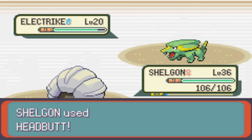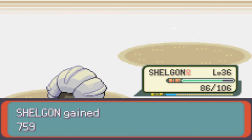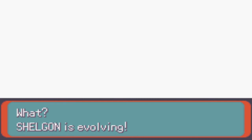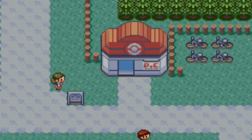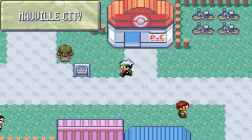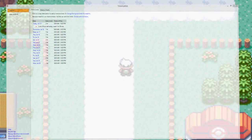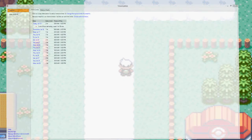Paralyze — wow, it didn't paralyze me, it usually always does. I've got a trick — Salamence. Sweet deal. Rock Smash — do I remember where to get Rock Smash? That's it for this episode. I'll see you next episode, everybody.